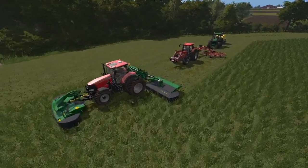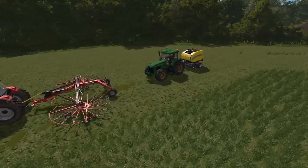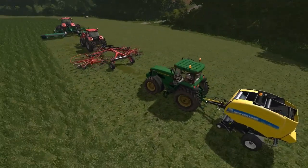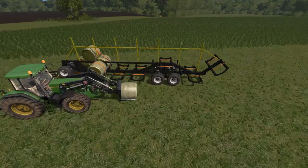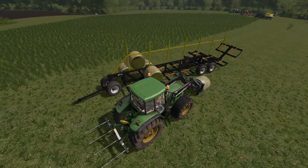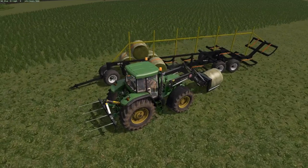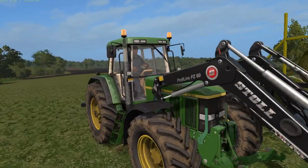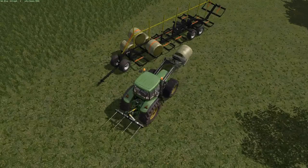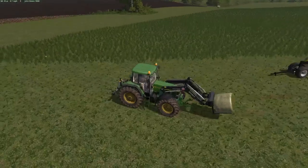Welcome back everybody to Farming Simulator 17 here on Autumn Oaks. Look at these beauties - we got round bales, grass bales down here. We're going to be doing some baling today and some planting. We got the 7810 - they all look the same once you got them - with the four-bale spike picker on the back.